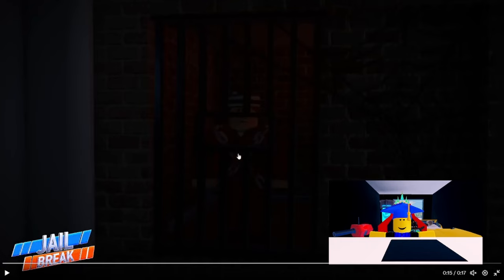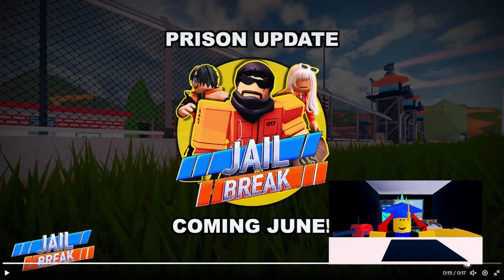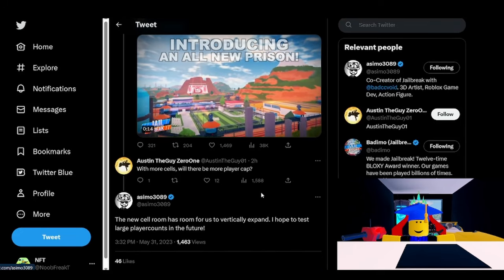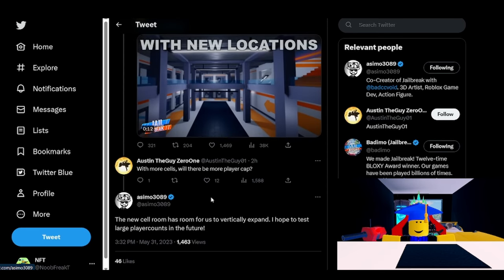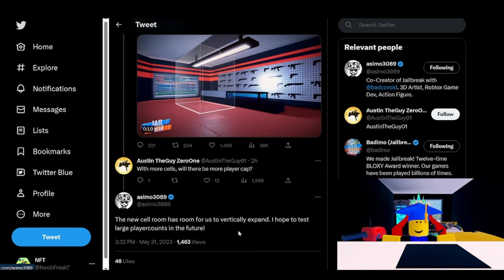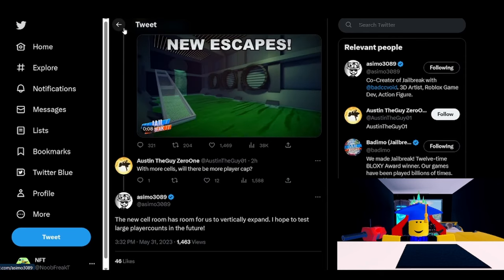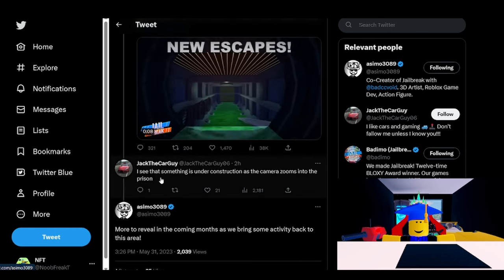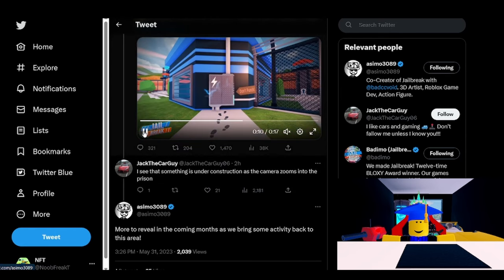The video ends with a look at a prisoner inside one of the cells. He's wearing a striped hat and has some chains over his body — this might be the guy who attacked the prison in the first place, though we have no idea who this is; it could just be some random prisoner. They mentioned the prison update coming in June. Sima also mentioned that the new cell room is deliberately made larger so they could test possibly expanding the server count in the future, and that there will be more to reveal in future months, specifically relating to the thing under construction.